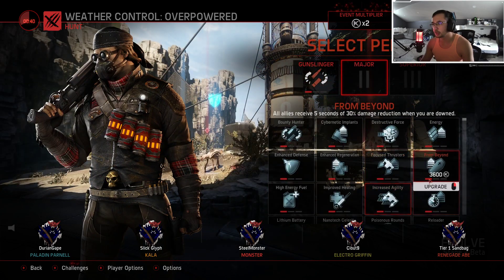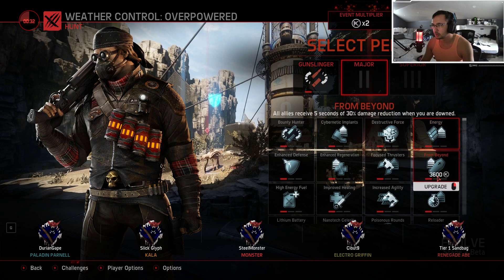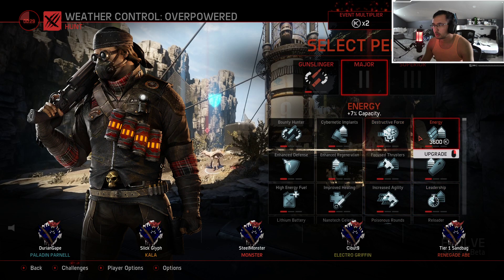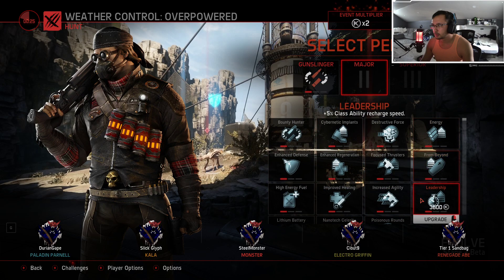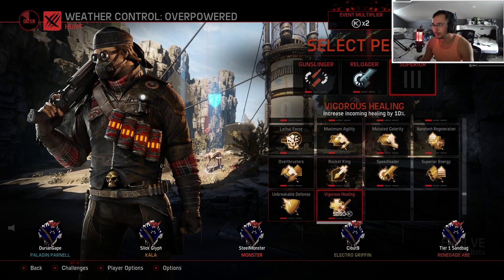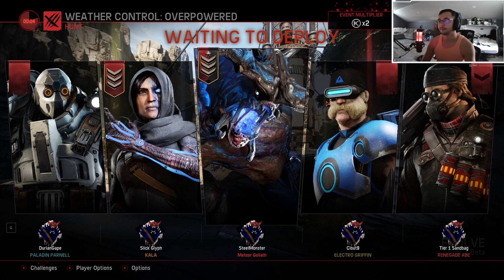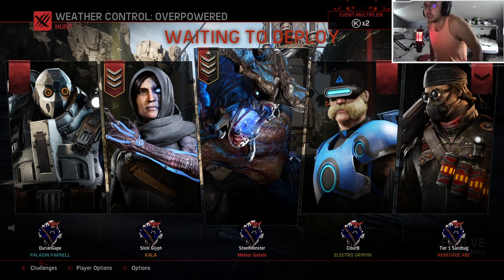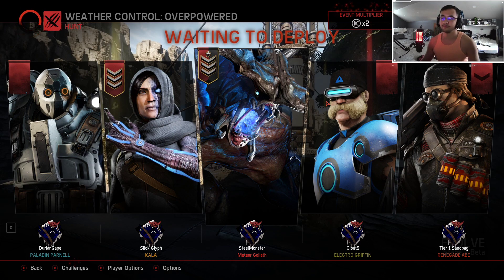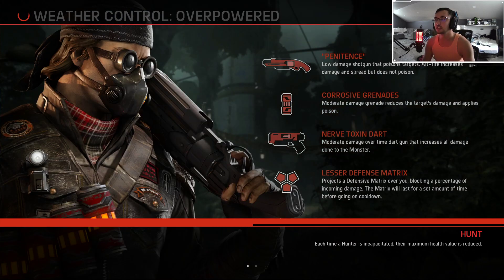Renegade Abe is one of these weirder characters. We've got Reloader and Speedloader as our perks. Renegade Abe is a little bit different than the rest of your Assault group, because a lot of the Assaults have some sort of big damage. But Renegade Abe is kind of one of those slow burners because he relies on a lot of his Toxin damage, and he kind of sacrifices some of his damage for more utility.